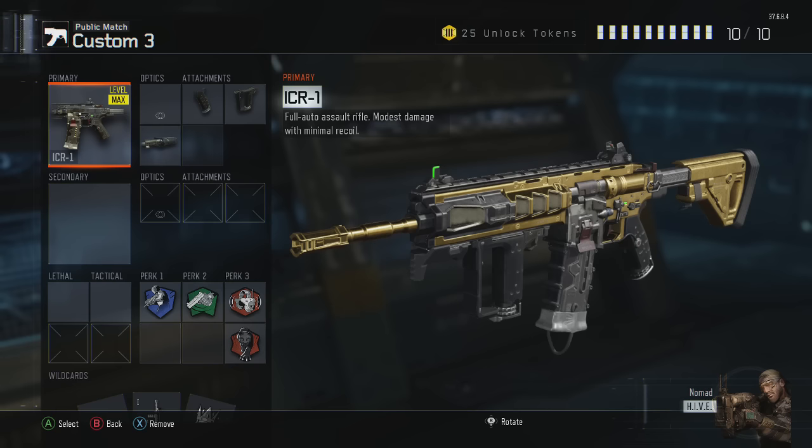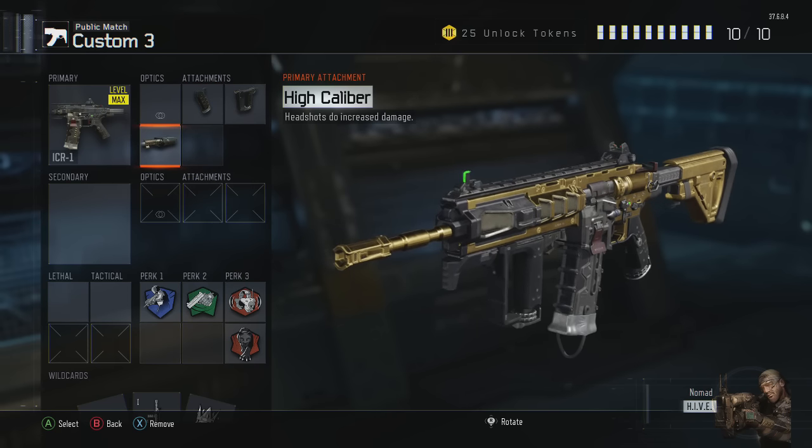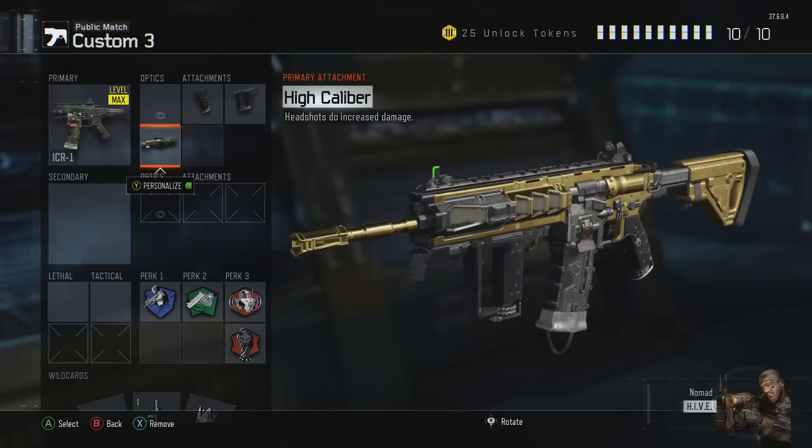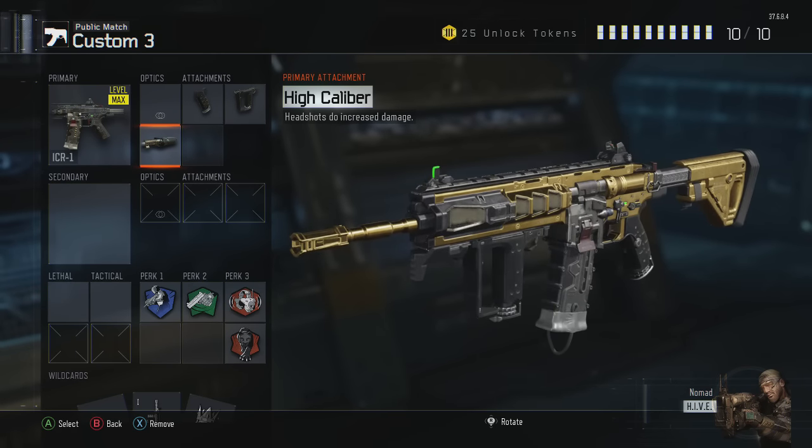I'm using quick draw on all my assault rifles right now — quick draw, grip, and high caliber because the damage is a little low. High caliber because headshots increase damage, which makes this gun even more of a beast.